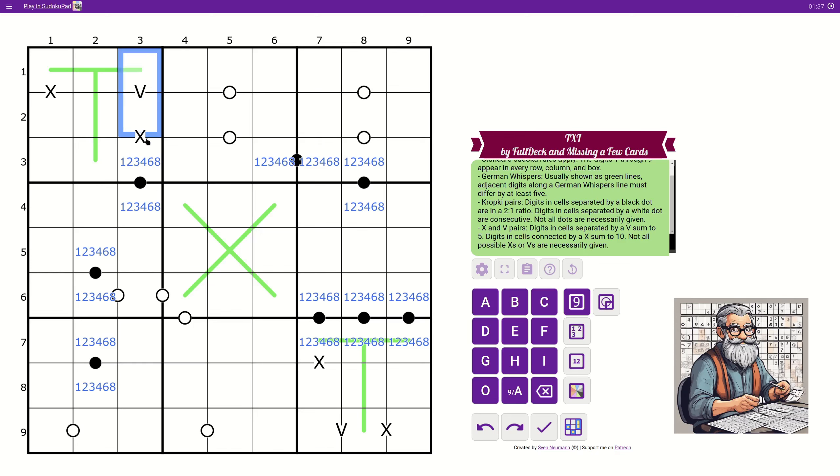This has to be five, so this could only have one, two, three, and four. And this could be one, two, three, and four, but for those to add up to ten, this can't be one, two, three, or four — this is six or eight. And six or eight can only pair with four or two, which can only be with a one and a three. So now we know that this is a low digit.